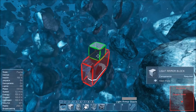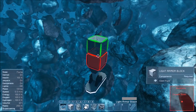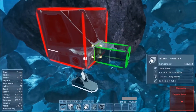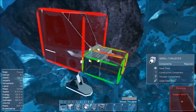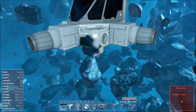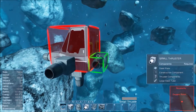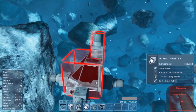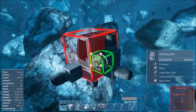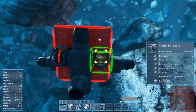We're in space and we're gonna build one cockpit. You have to build thrusters that point in every direction so the ship can stop — we're not going to be landing with this. We also need a gyroscope so we can turn the ship, and a reactor to get power.